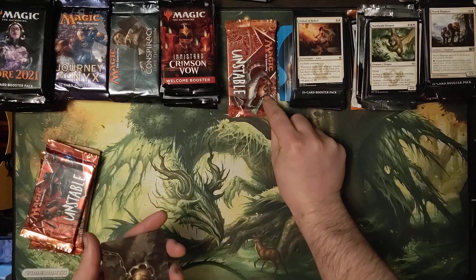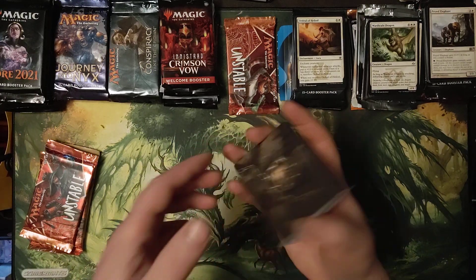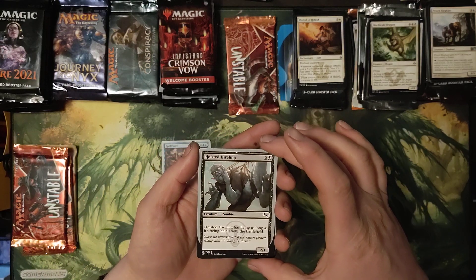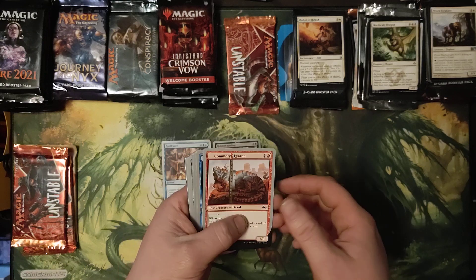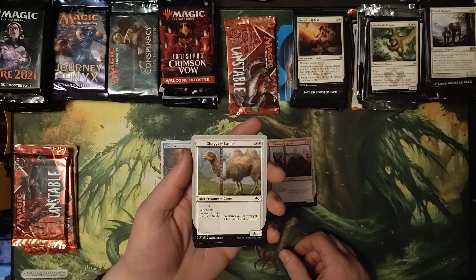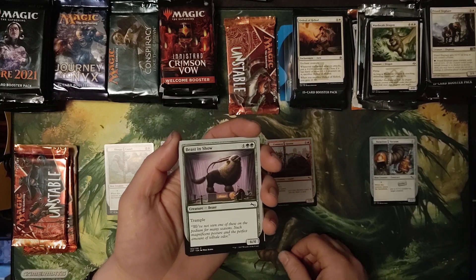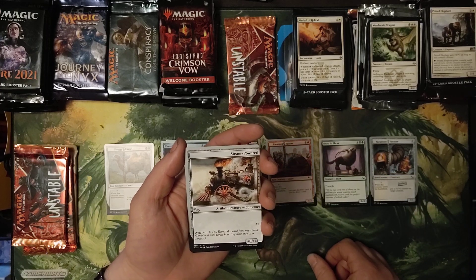It's got a full art card in there too — but it's actually a token. So: Spellsuck, Hoisted Hireling, Common Iguana, Time Out, Shaggy Camel, Voracious Vacuum, Beast in Show, Steam Powered.